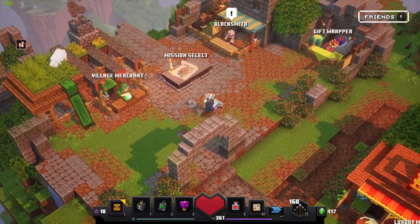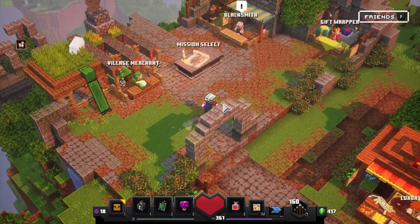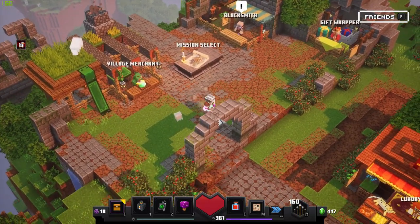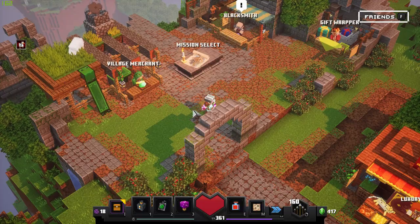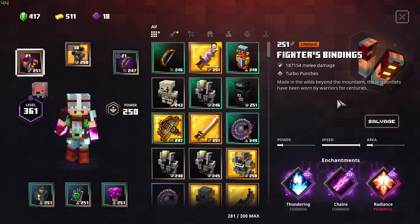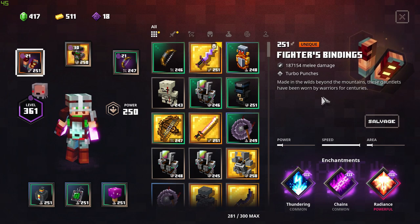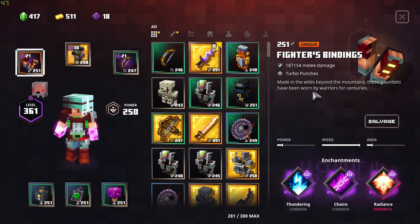Hi everyone, I have a new build for you. Can you guess it just by looking at me? You're gonna laugh at me — Fighter's Binding, but not the gilded one. This is a Fighter's Binding-based build that uses both Thundering and Chains, and I really wanted to use other enchantments — finally something different. There's a really cool synergy happening here.